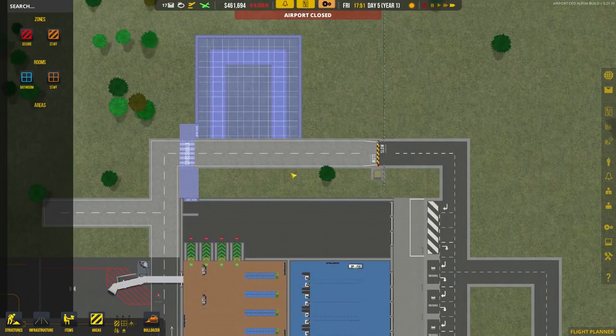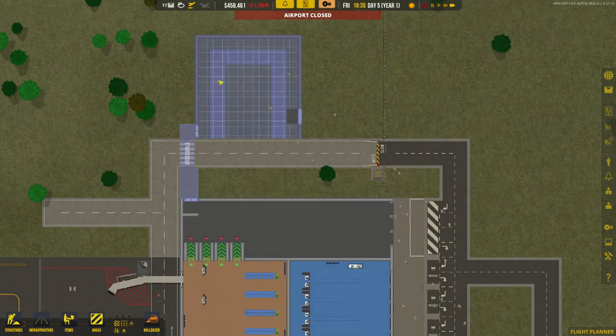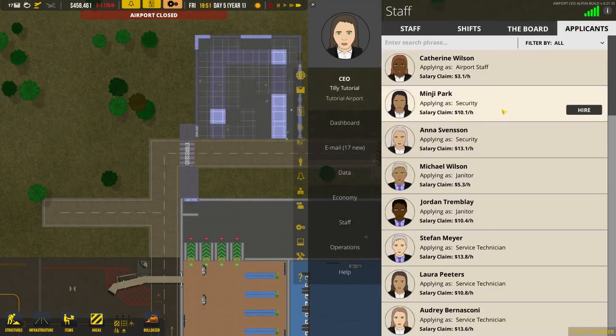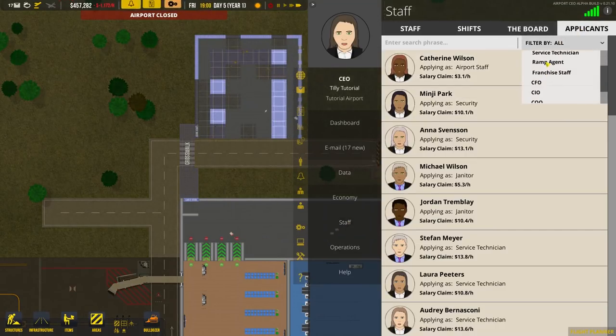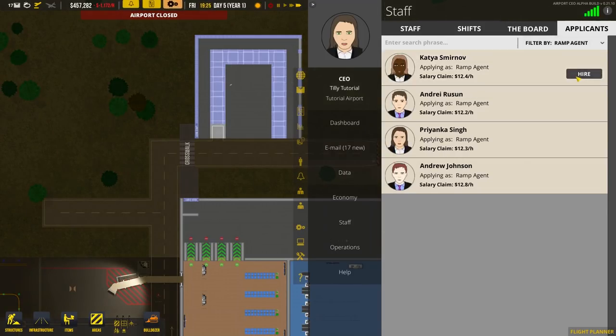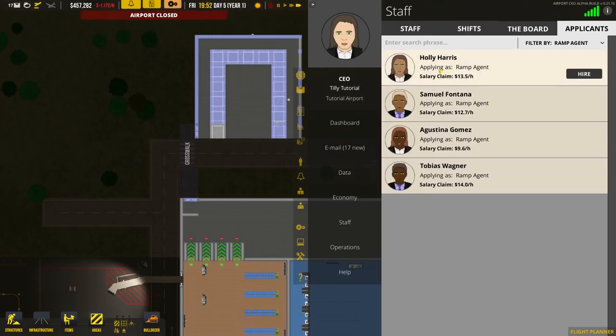Another thing we can do while we wait is employ some ramp agents, because we're going to need them to work on the baggage bay. Press tab, go to staff, then go to applicants and filter by ramp agents. The baggage bay needs four ramp agents to work, but six is far better. Let's hire eight — why not? Applications refill very quickly.